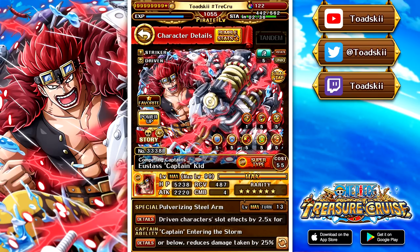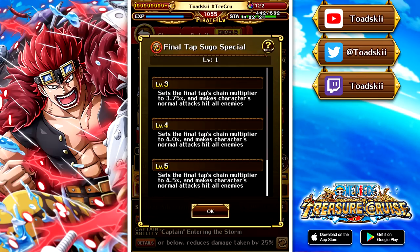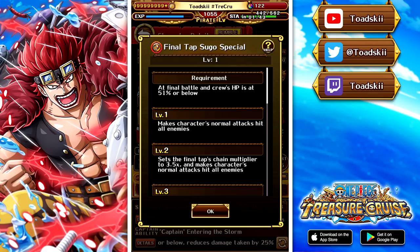Kid also has the brand new final tap mechanic. It can be activated if you're below 51% when you reach the final stage. You'll be using his special to reduce your crew's health anyway on the final stage, so it's not really that difficult to activate. When fully maxed, it gives his own chain a 4.5 times chain for his last attack, and his normal attack will hit all enemies. Even at level 1, it always makes his normal attack hit everyone on the field. The 4.5 times chain isn't always the best though, because you could potentially get higher chain boosts from chain boundaries. While 4.5 seems exciting, it's not super amazing — but level 1 is still very, very good for Captain Kid.